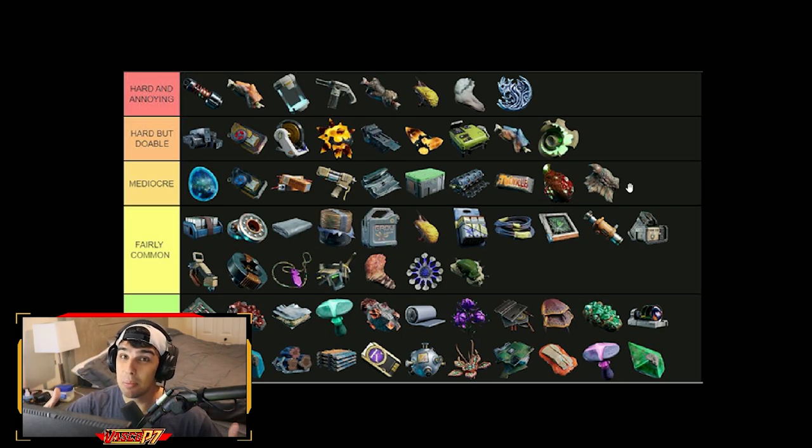The mediocre row means you can find these items pretty easily if you know where to go — there are certain keycard rooms and areas on the map where you're basically guaranteed to find them. For example, if you want a Derelict, go to Green's Prospect and hit the keycard room — there's a Derelict hard spawn there. If you know where to go, these are fairly easy to get. That's why the tier list helps: if you pick something up and it's fairly common, you can probably sell it.